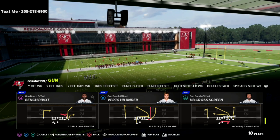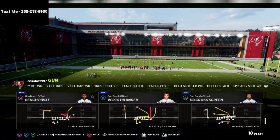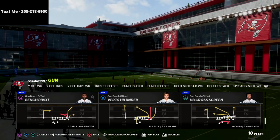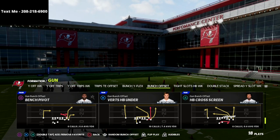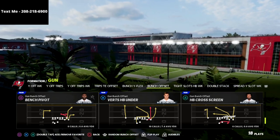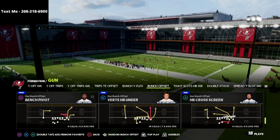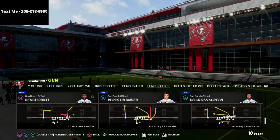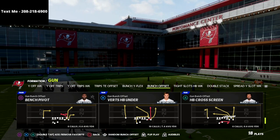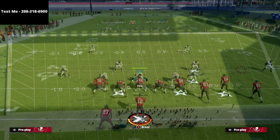Pretty much every competitive player is running gun bunch — either Seattle or Indianapolis. My personal recommendation would be Seattle. Anyway, let's dive into play verticals half back under. I will be updating the bunch eBook as patches come out and change things, and we'll also be updating you with different bunch concepts from other playbooks. So it's basically a bunch eBook all year long. Let's go over the verticals play against cover two.